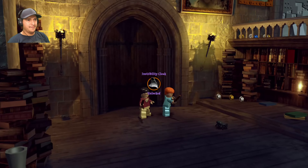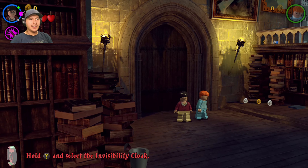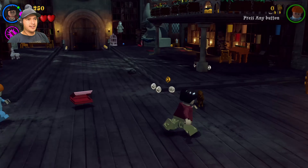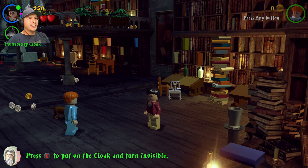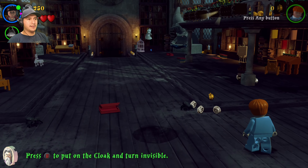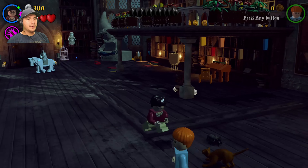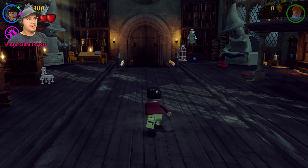Invisibility cloak — okay. So when Harry received his invisibility cloak, it came with a letter attached saying his father had left it in Dumbledore's possession when he passed away, and that it's rightfully returned to you or something like that. It turns out James didn't actually leave it in Dumbledore's possession — Dumbledore had borrowed it from James to inspect it, to see if it was actually the third Hallow, which it turned out to be. I thought that was pretty cool.